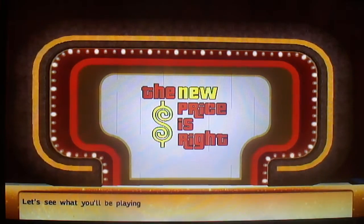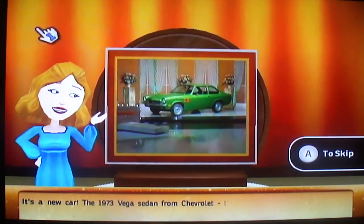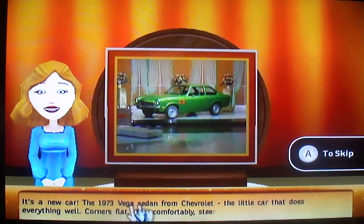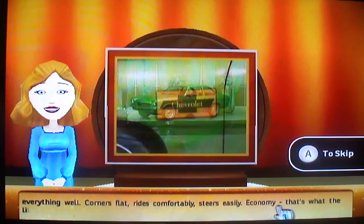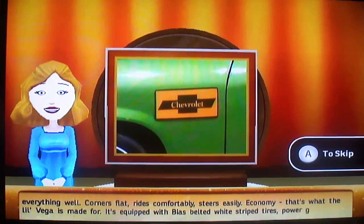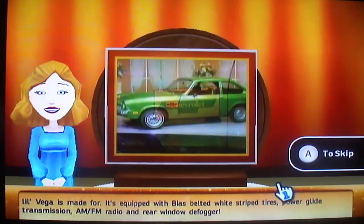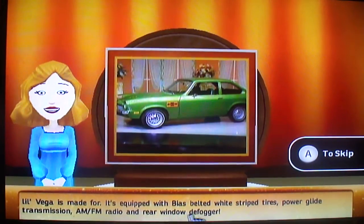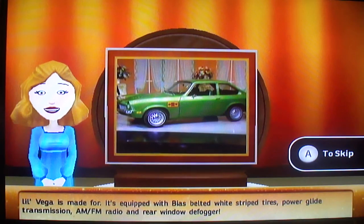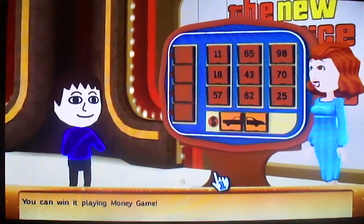Let's see what you'll be playing for. It's a new car! The 1973 Vega sedan from Chevrolet — the little car that does everything well. Corners flat, rides comfortably, steers easily. Economy, that's what the little Vega is made for. Equipped with bias-belted white-striped tires, powered wide transmission, AM/FM radio, and rear window defogger. You can win it playing Money Game.